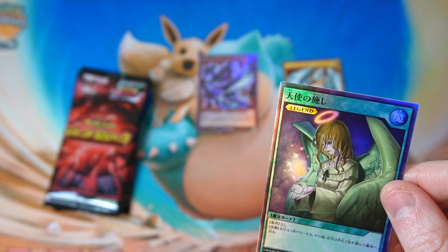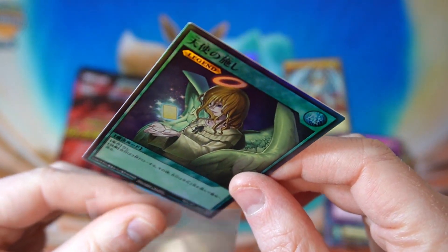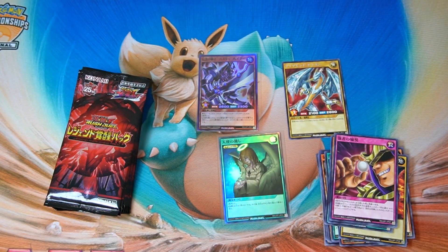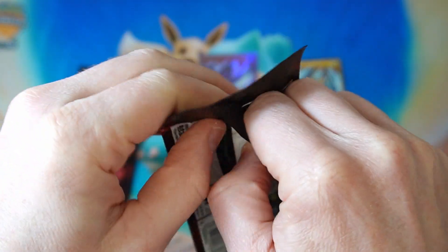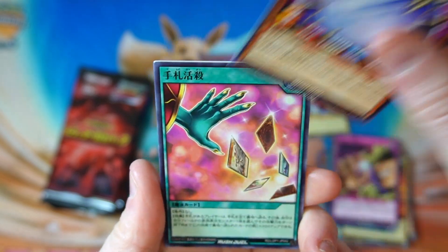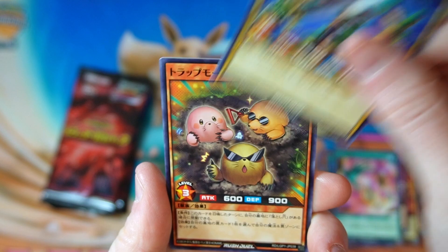Sleeves — oh, what are these? They're super thick ones. Rush Duel cards are very small so they fit in there. I tried these ones with Pokémon cards and they were not so good. Couple of super rares down. I don't know if there's a guaranteed secret in these boxes, but there are quite a few secret rares in the set, so possibly.